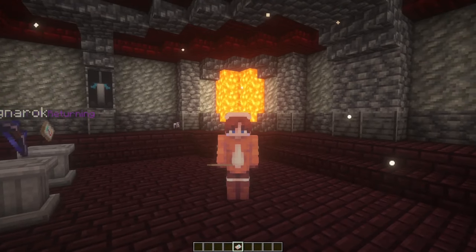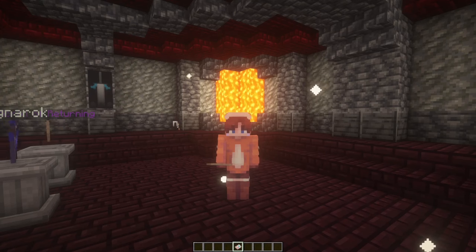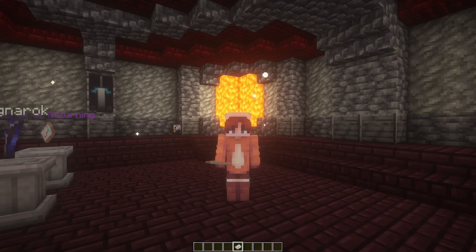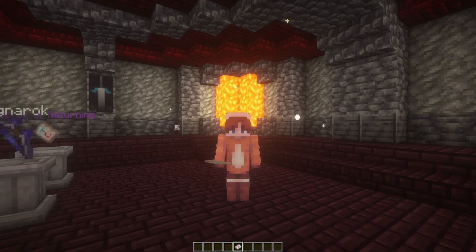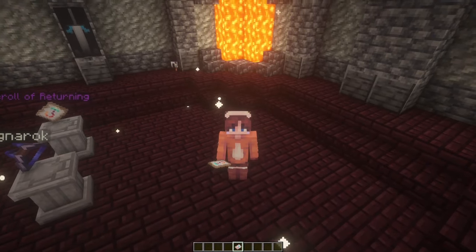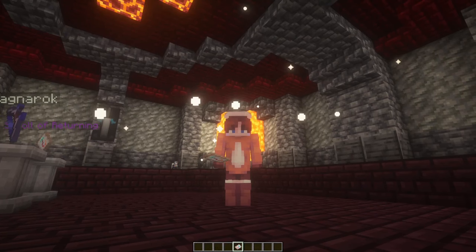And the last cool treasure that you can find in here isn't a weapon, but it's something called the Scroll of Returning. The Scroll of Returning is actually pretty nice, because it allows you to right-click it and teleport back to the overworld without the use of dying or a nether portal. It's a pretty handy item, especially if you have mobs chasing after you.